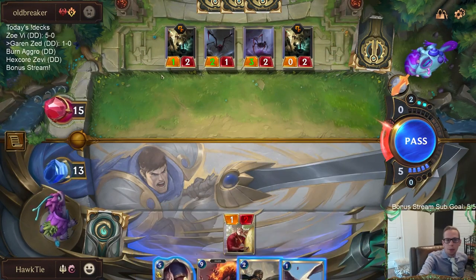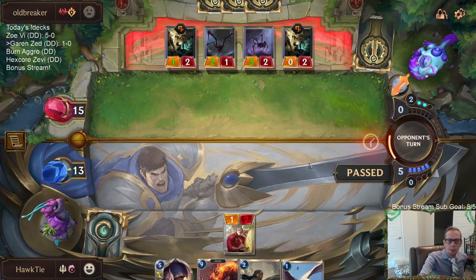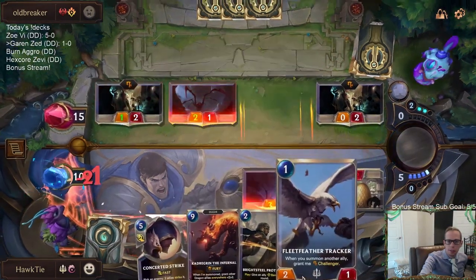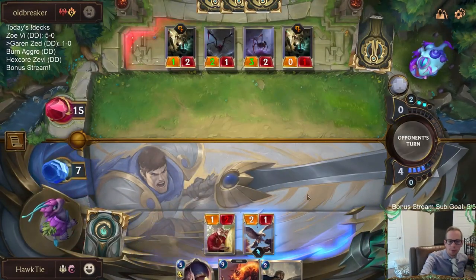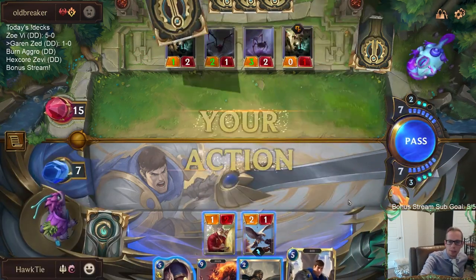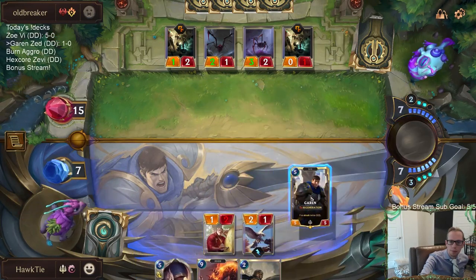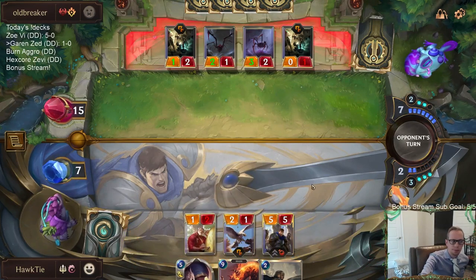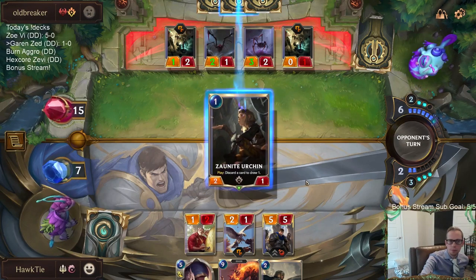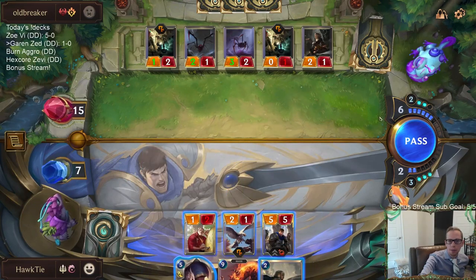The problem with playing Fleet Feather Tracker is it trades with the Flame Chompers right now. I guess I just pass and take the five or six damage. That was a great Augmented Experimenter. Even though I'd like to play Bright Steel Protector, I think I have to keep Concerted Strike available for a Jinx.